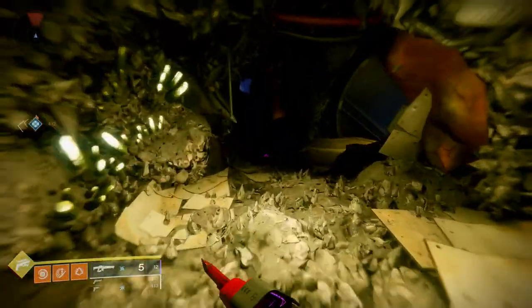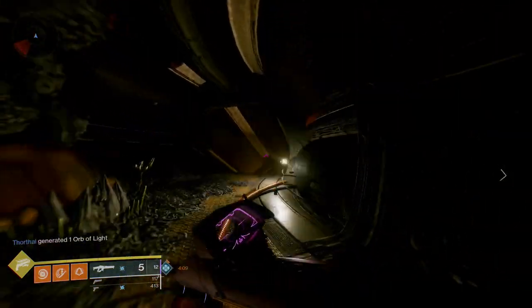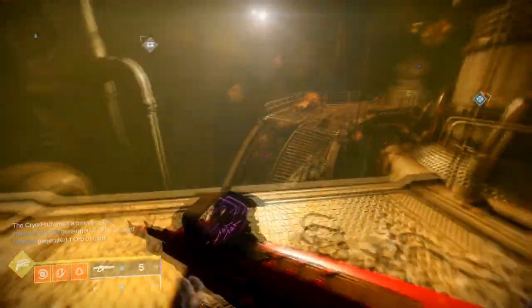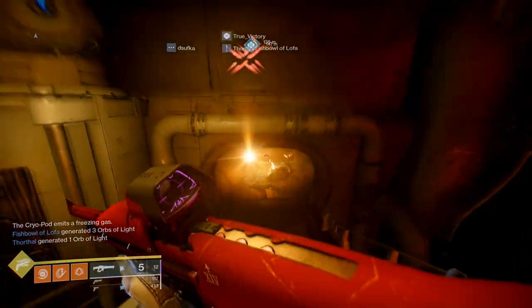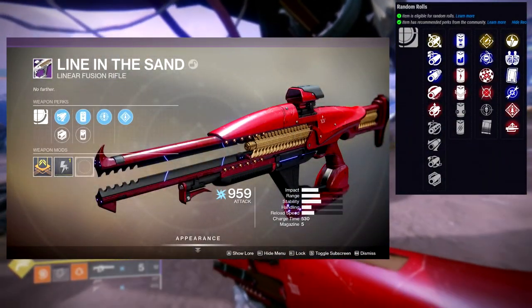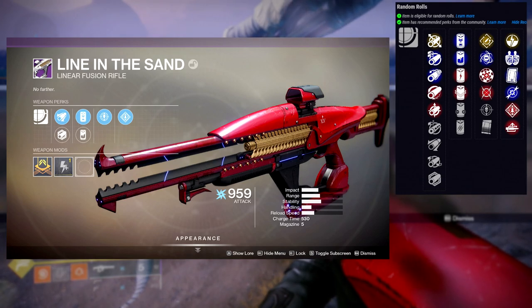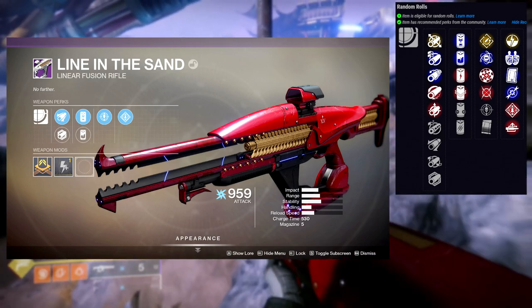The next weapon is Line in the Sand. This is actually one of my favorite linear fusion rifles, which is weird because I'm not a big fan of any linear fusion rifle. For the first row — already I'm just like, what the heck — we have Rapid Hit on a linear fusion rifle, which immediately surprises me. Then we've got Genesis, Range Finder, Moving Target, Threat Detector, and Under Pressure. Threat Detector and Under Pressure I don't care about. We're going to be looking at Rapid Hit, Range Finder, and Moving Target as the main ones for PvE or PvP. Genesis I don't really care about.